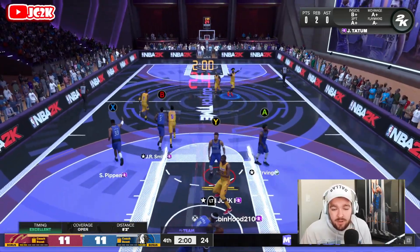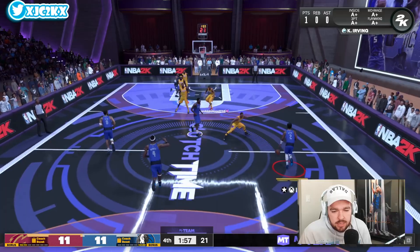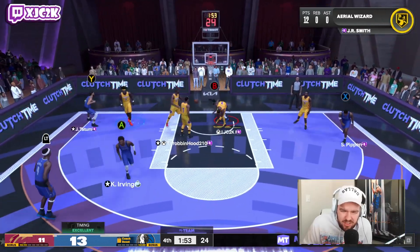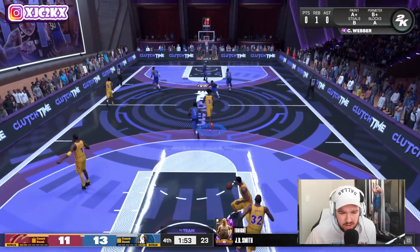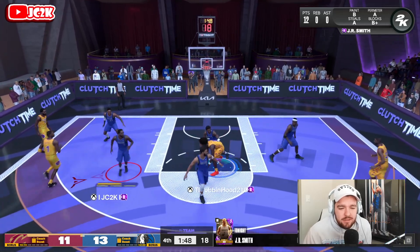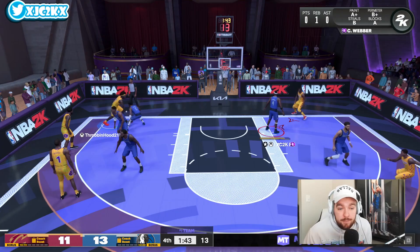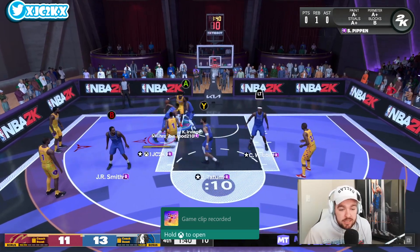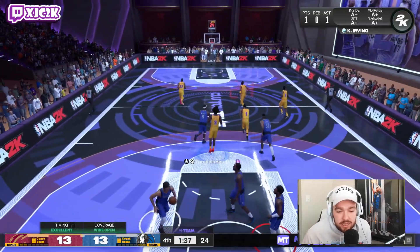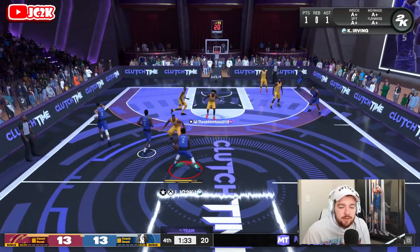Let's get another pick and roll here with JR as the screener. Maybe we can get the space for a lob this time. I might have it — JR Smith — oh my Lord, he just destroyed it! We greened that lob and he absolutely decimated Tracy McGrady. That is the craziest contact animation I think I've seen so far this year, at least on a lob. He literally dunked on T-Mac's face. Holy crap, JR is a god for that.